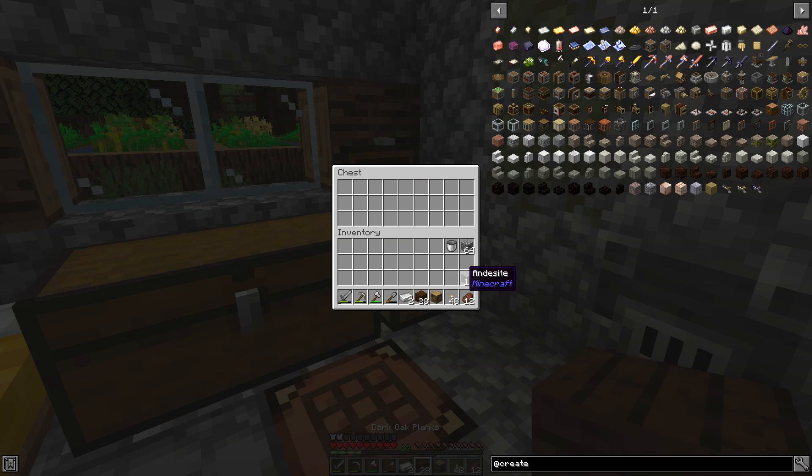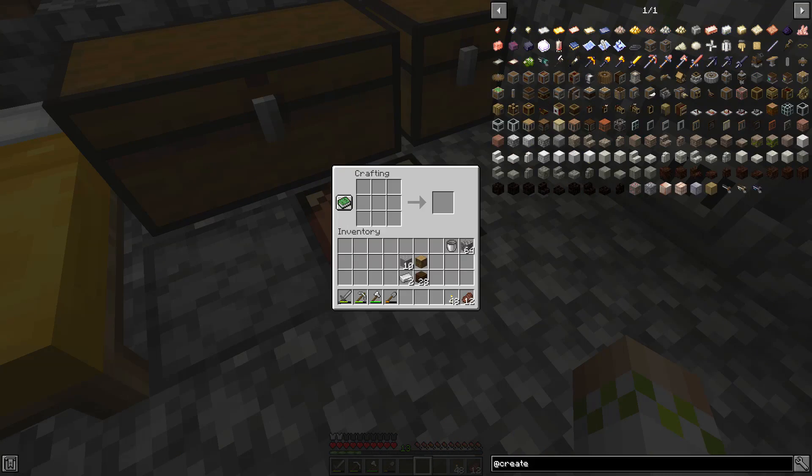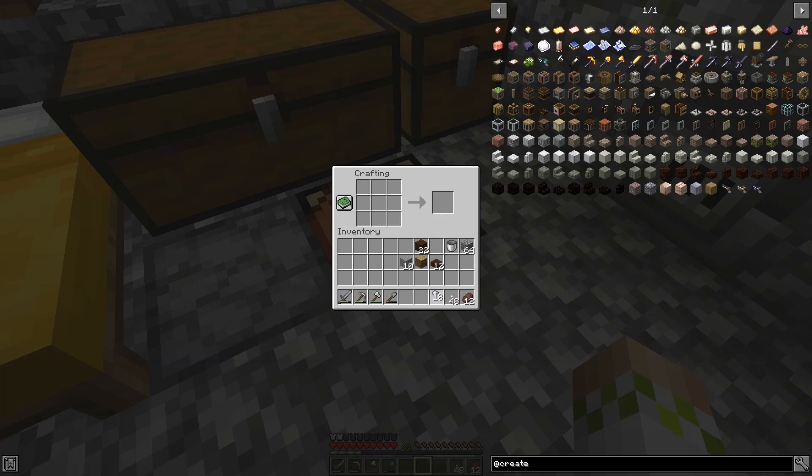The water wheel is not super expensive to make, but it does require andesite, which is something I've never really worked with in other mods. We need some iron, some wood planks, one log, and some andesite. First we make slabs - two sets because we need eight. Then we need to make the large cog wheel, which requires buttons, planks, and andesite alloy. This is why we need andesite - I always used to chuck it out. I had to go mining specifically for andesite for this mod.